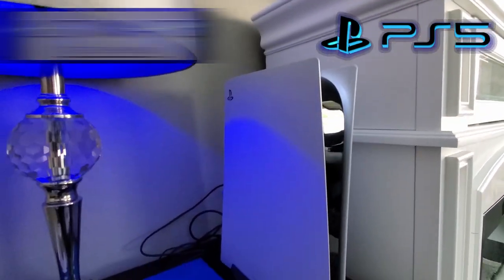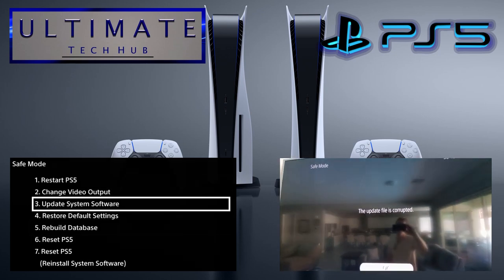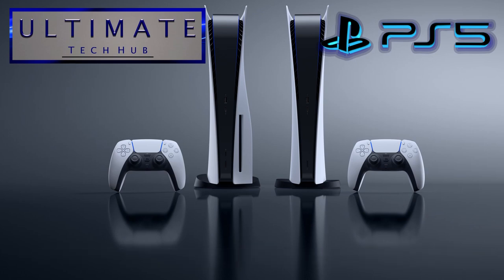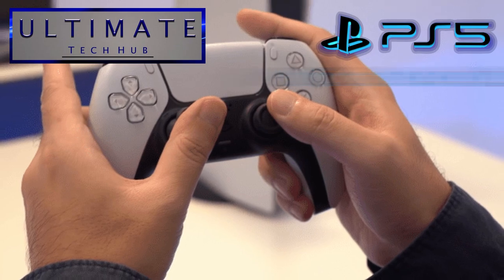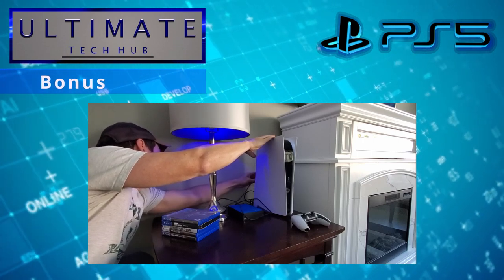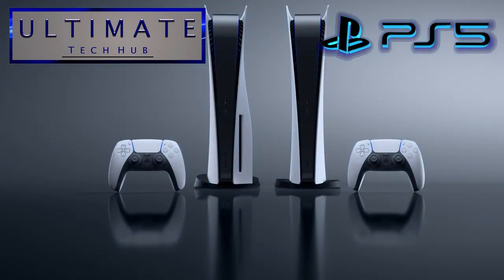Welcome back to the Ultimate Tech Hub. If your PS5 is stuck in safe mode and you have a file corruption issue, this is most likely caused by a rest mode bug, which is pretty common. In this video I'm going to show you how to fix it — get you out of safe mode and back to playing your games — and then turn off rest mode to fix this problem permanently. As an added bonus, we'll show you how to set up USB storage on your PS5 to save space and transfer games.